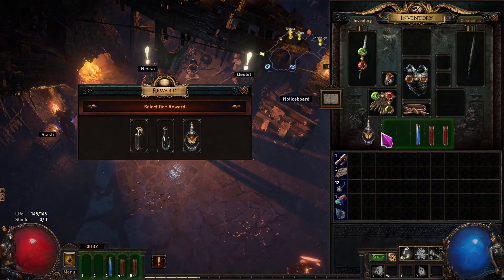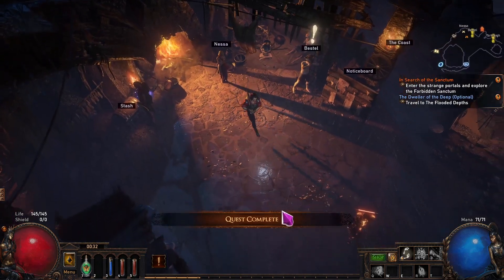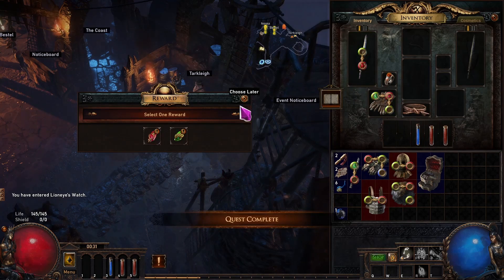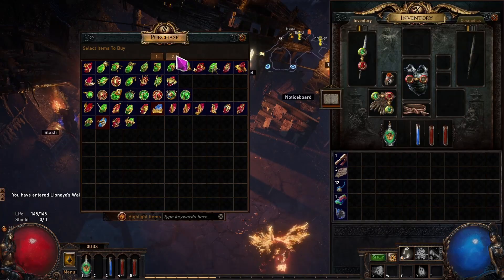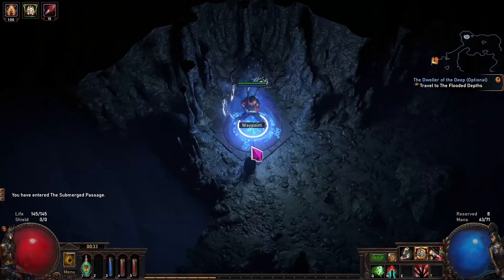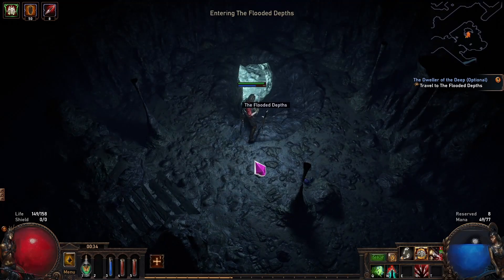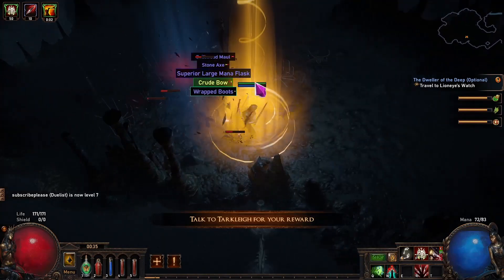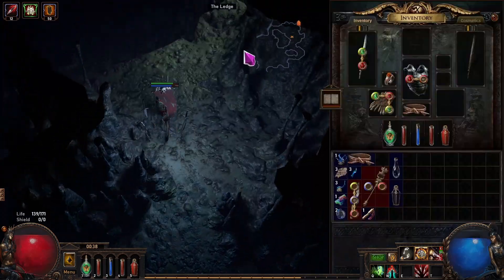We bring the Medicine Chest to Nessa in town, who gives us a Quicksilver Flask as a reward. From the skill rewards I pick Onslaught. Tarkleigh also offers new skills — I pick War Banner and Dash. Then I go back to Nessa and buy the skill gem Ancestral Protector. After equipping all the gems, we continue into the Submerged Passage, looking for a side area called the Flooded Depths, where we kill the Well of the Deep, a huge crab, and then return to town for our reward.